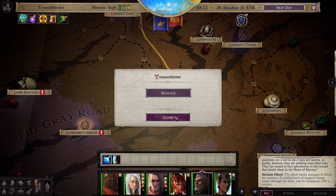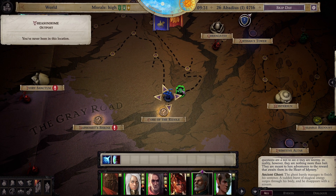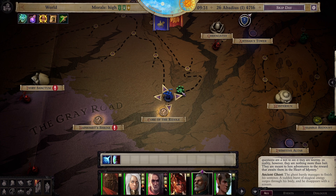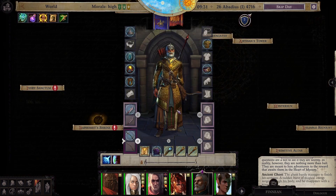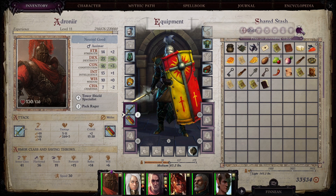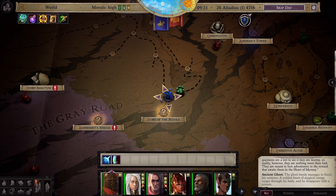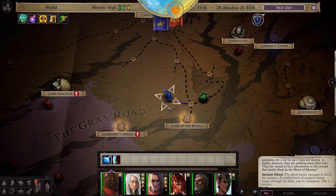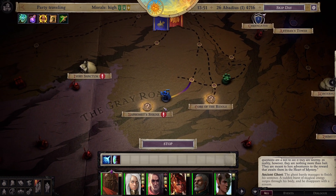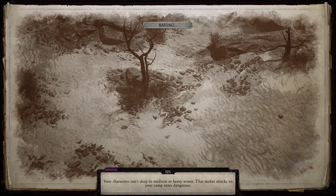Each time he answers a question it reveals a new location, I think. We already had the Heart of Mystery revealed. According to my notes, Treason Home is already done and we don't have any more of those collectibles. There's no reason to go to the corridor. Let's go get Ember back — we must rescue our friend.